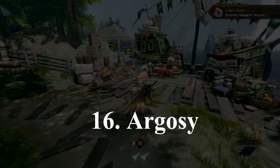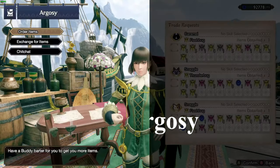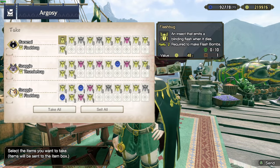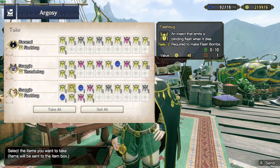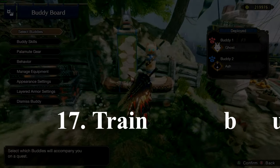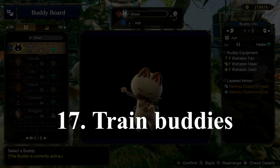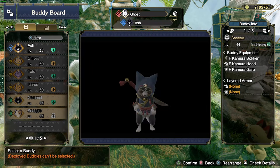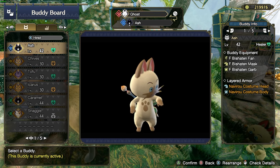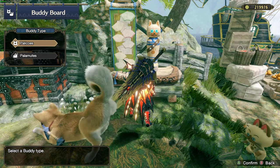Number 16: unlock the Argosy quickly, as this will help with farming items. If you are unsure as to how to unlock the Argosy, there are many guides online to help you do so. Number 17: train up spare buddies as you go, as this will improve how your farm works, meaning you can farm useful materials very easily such as mushrooms and herbs.